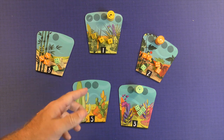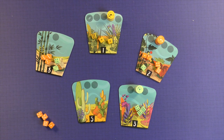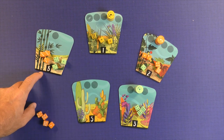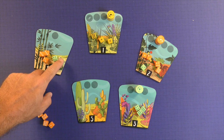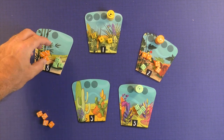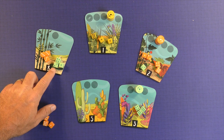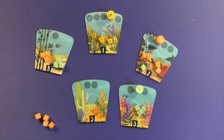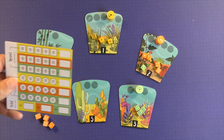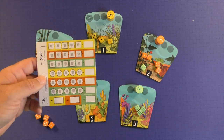Nobody scores for the 5-tile if nobody was there. Orange and green are tied in one area, but if it's a tie, whoever has the least pips scores. So if orange has 9 pips and green has 7, green scores the 7 points. In a tie, you want the least number of pips. Add it all up on your dry erase board — whoever has the most points wins.